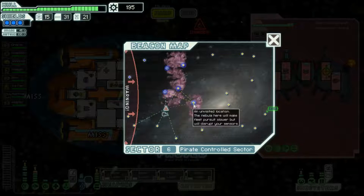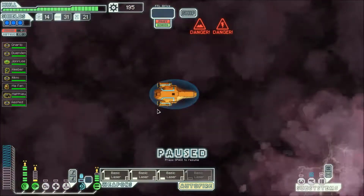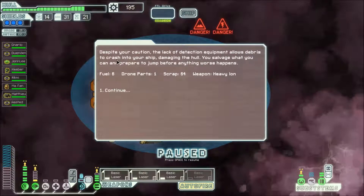We can't get across this way — that's the only way we can get across. You jump into the middle of a plasma storm. Multiple recently incapacitated ships loom in the shadows, briefly illuminated by the lightning. Manually search the wreckage for survivors and equipment, or avoid the risk and wait to jump away unscathed. Let's take the risk. Despite your caution the lack of detection equipment allows debris to crash into your ship damaging the hull. You salvage what you can and prepare to jump before anything worse happens. We get six fuel, one drone, sixty scrap and a heavy ion — that was well worth it.